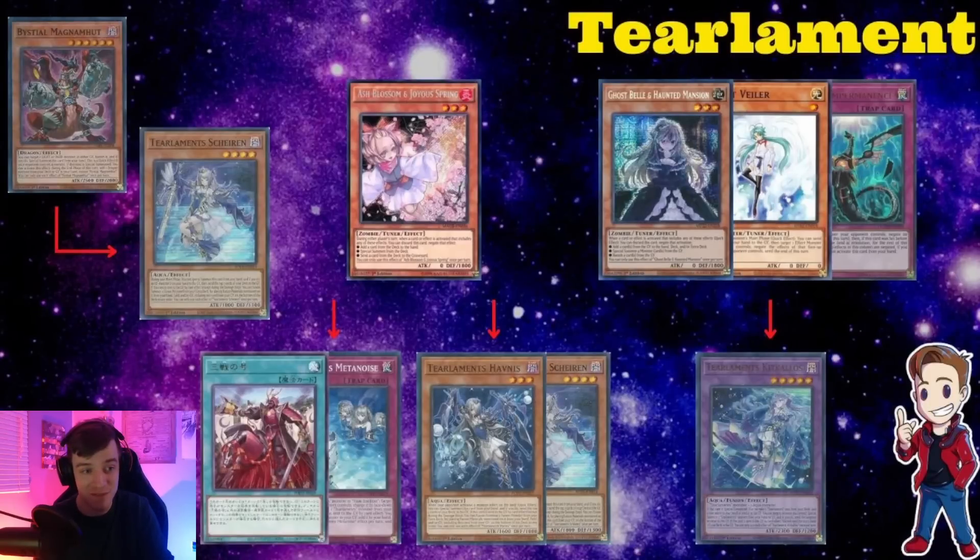Moving on to Tearlaments, which has been insane for the format. Ashing any of the Names is going to be really impactful. A lot of people will be playing Tasking and Metanoise — both cards you can Ash — so keep that in mind if you need to shut down something like Tasking. Metanoise is insane: the Book of Moon and the free Foolish Burial on one card. If it's turn zero and your opponent has Hobnest, you want to be Ashing that 100% of the time.